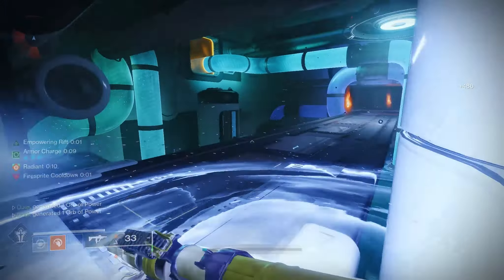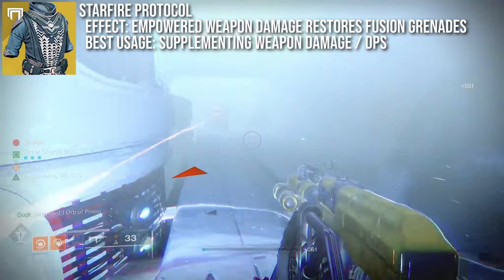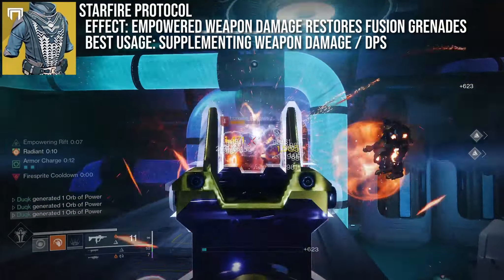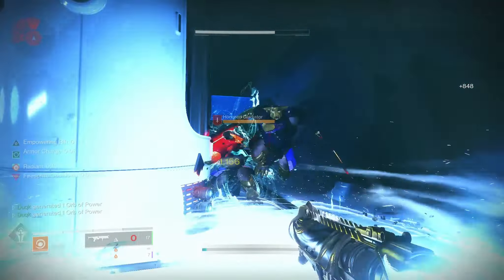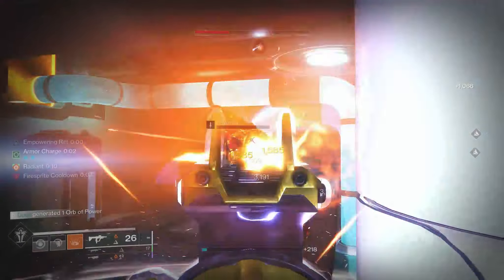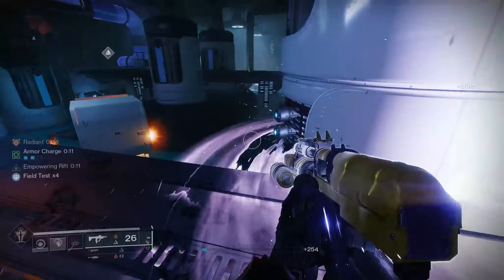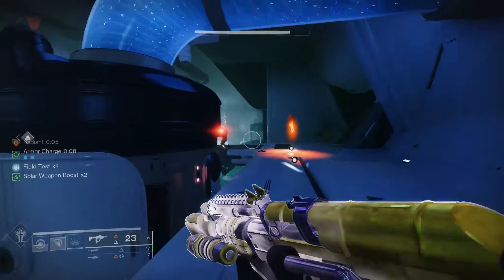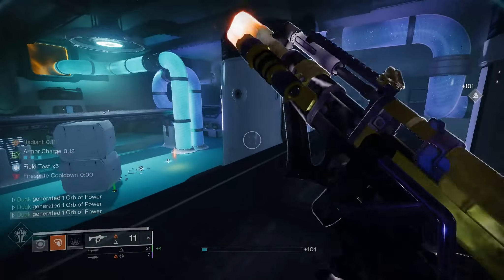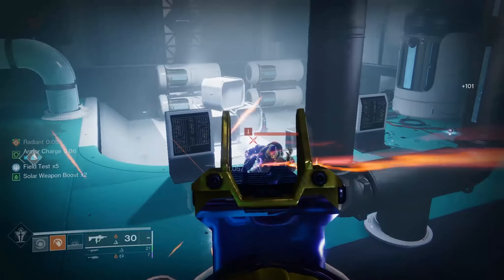The other grenade enhancer is the Starfire Protocol. This time you'll need to run fusion grenades, and similar to Sun Bracers, the aspect Touch of Flame is basically mandatory. In the past, this was used as a boss DPS option, as weapon hits would return a lot of fusion grenade energy, and by using a faster RPM weapon or damage-over-time options, even more energy was returned. This effect still exists but is heavily reduced. For weapon hits to return grenade energy, you do need to be standing in either a Well of Radiance or empowering rift — and while no one's going to complain about the Well, an empowering rift is a little limiting with healing or Phoenix Dive being preferred by most players.